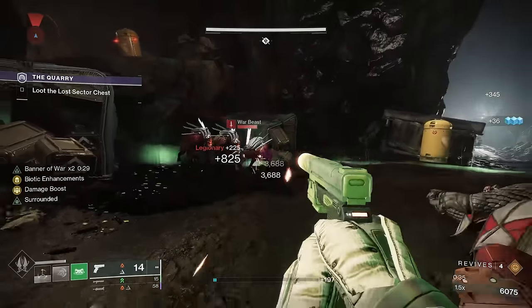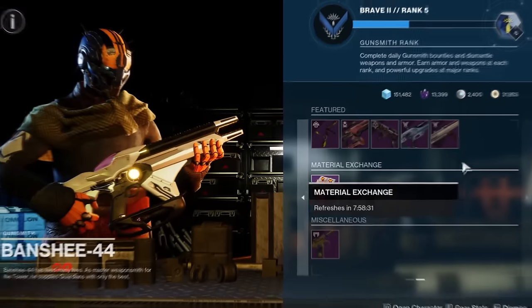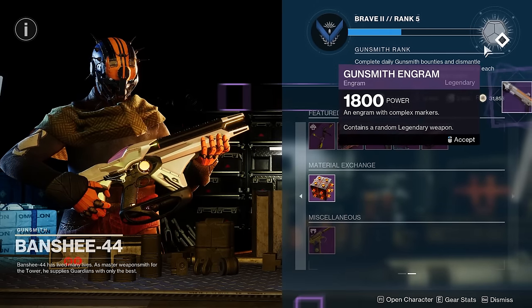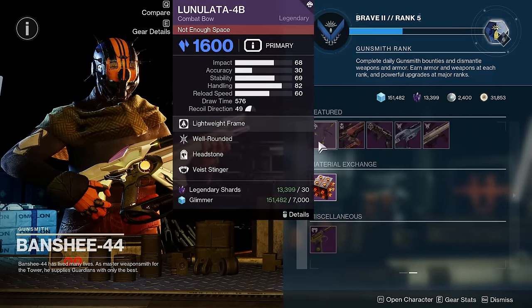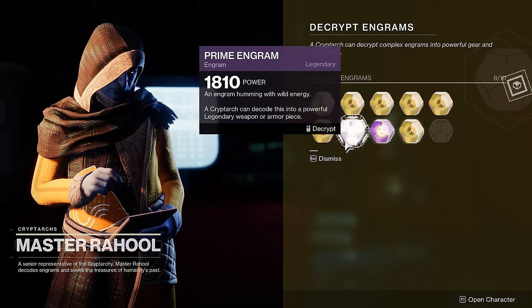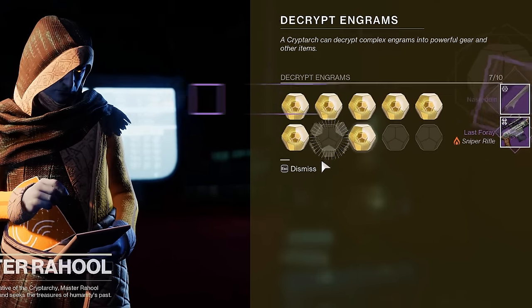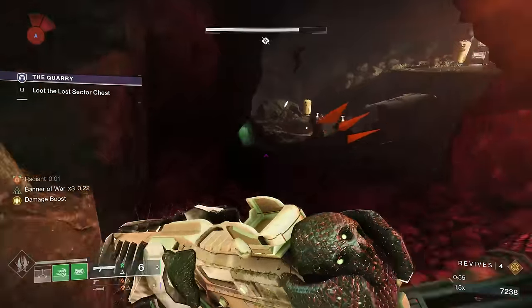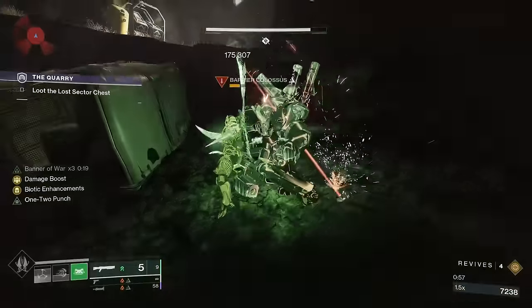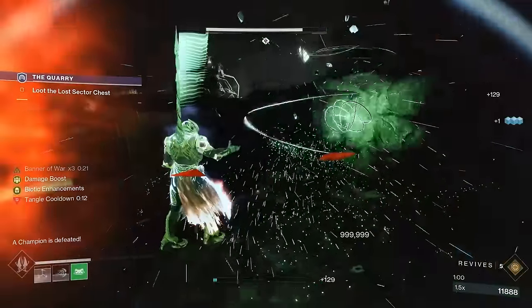Previously, if you wanted a specific weapon that was part of the Royal Loot Pool, you either randomly opened Gunsmith Ingrams, which came out of Snell's Pace, waited for the weapon to pop up in Banshee's inventory, or you won the lottery — really, the RNG lottery in Destiny. The rarest of the rare was our Royal Loot Pool drops. Starting at Season of the Wish, these previous methods are still present, but we have new methods of acquiring our desired weapons.